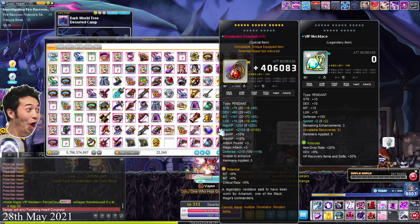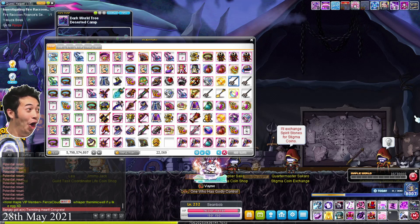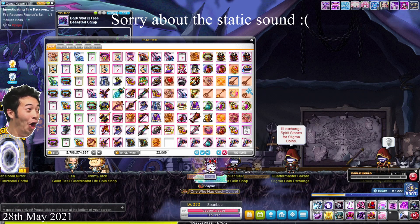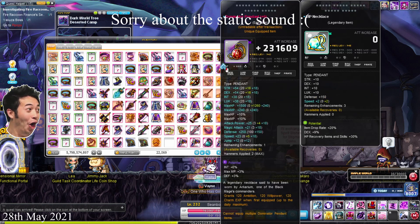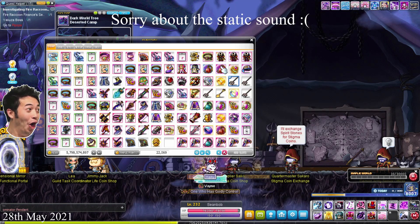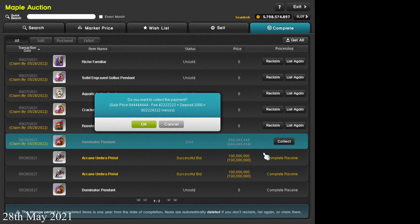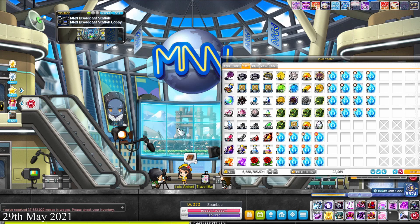My Kana is getting close to being finished, which means I can fully focus on my Corsair's gear after this. I'm not sure when I'm going to completely stop funding my Kana — I do want to get her at least to the point of killing lower mid-tier weekly bosses like Princess No, Hard Magnus, and Chaos Vellum, which is going to require a bit more funding. I'm still thinking whether I want to push for Normal Lotus and Damien.